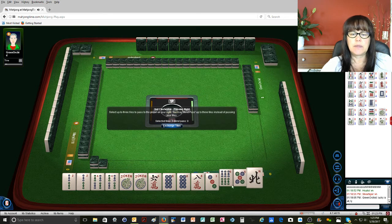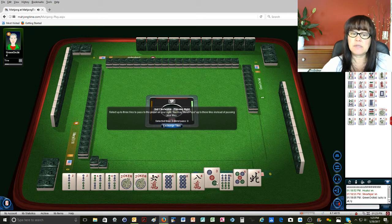Okay, here we go. 6 BAM, 5 dot, north. It's a little risky, but that is risky, and that is risky. So no matter how we slice it with our discards, it's going to be risky. Here we go, let's see.